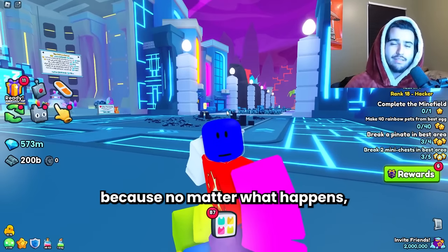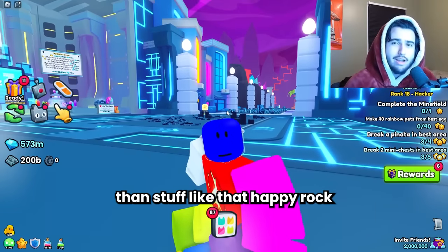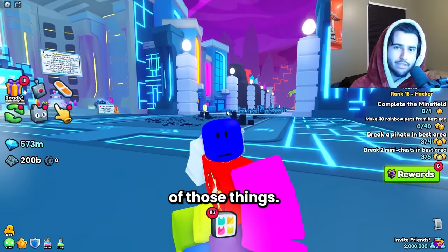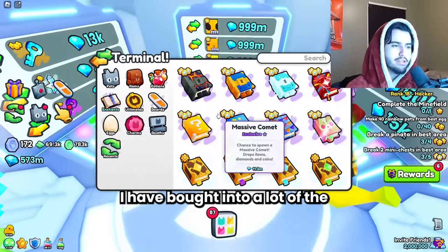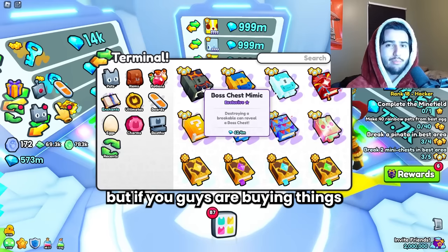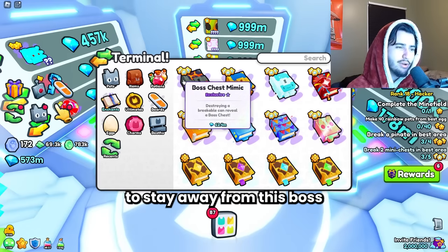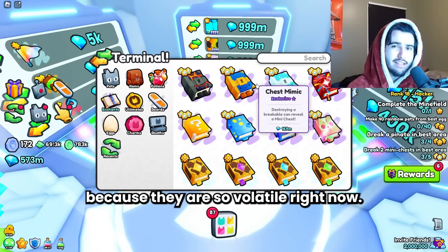No matter what happens, those huges are going to end up being more valuable than stuff like the happy rock or the happy computer because there's just so much volume of those. Personally, this week I have bought into a lot of the boss chest mimics. I really like this enchant, but if you're buying things purely for investment, I would honestly try to stay away from the boss chest mimic and the chest mimic because they are so volatile right now.